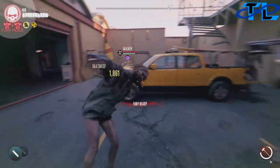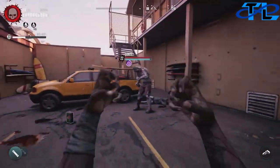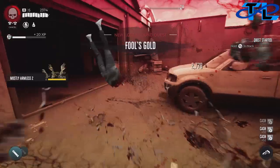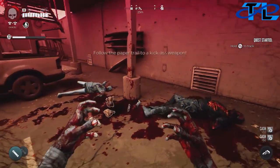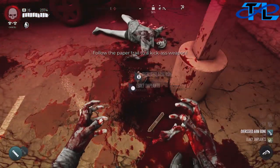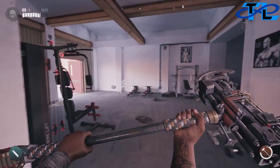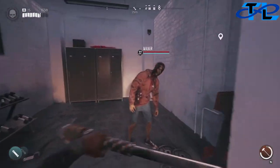We're going to go ahead and handle him and kill him, and he's going to drop for us a note that will begin our quest, Fool's Gold. Right over here on the ground after you kill him, he'll drop this letter which is a totally legit letter.